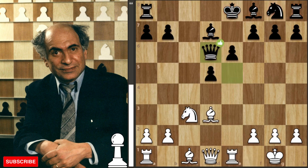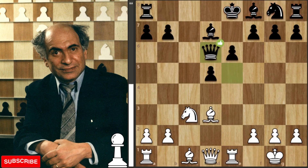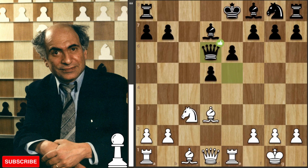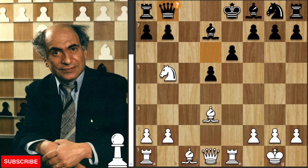We get queen to d6. The computer prefers queen back to b8, after which White plays knight takes d5. Maybe the Estonian master didn't want to give up that pawn, so he plays to d6 — but that allows the nice move knight to b5, attacking the queen. He goes back to b8, having given up a tempo, which is a very poor decision as we'll come to see.